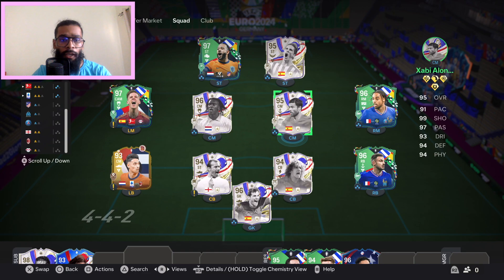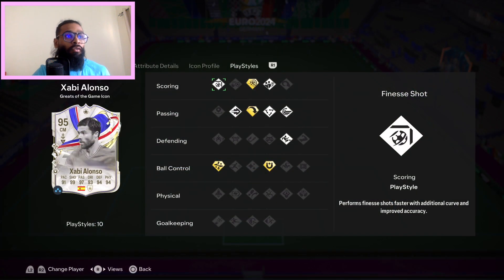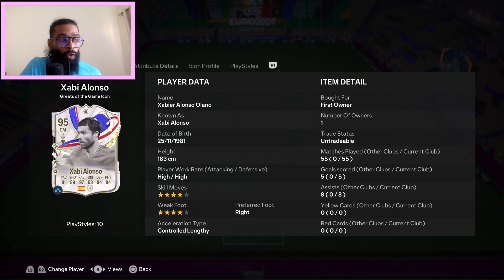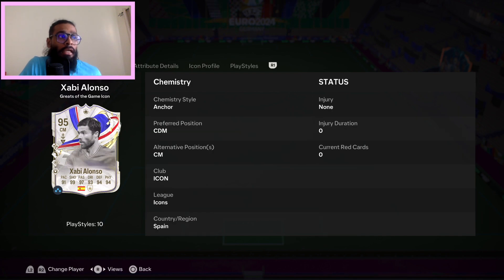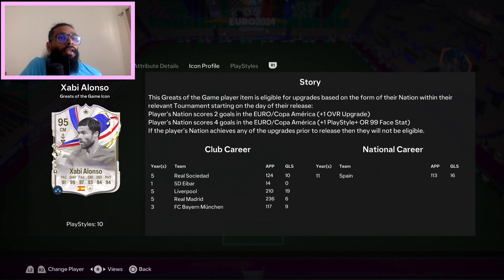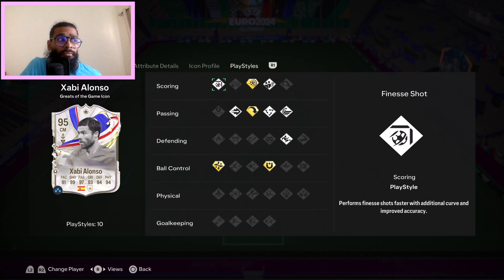Next up we have Xabi Alonso. He went up from a 94 to a 95 and he basically got plus 9 in shooting, which is mad. He's got plus 1 passing, plus 1 dribbling, plus 1 defending and physical. He's already 4-star, 4-star, high-high. He didn't get any new playstyle — it's just a massive boost in shooting. If you pop an Anchor chem style, that would basically make him an endgame DM. He's almost identical in stats to his cover star card from FIFA 23.